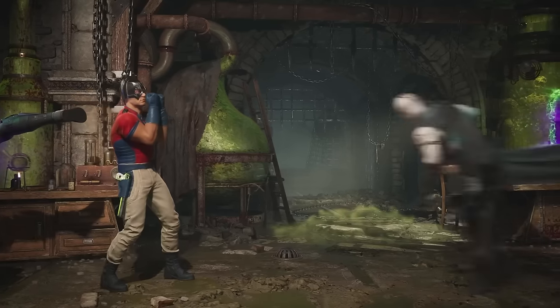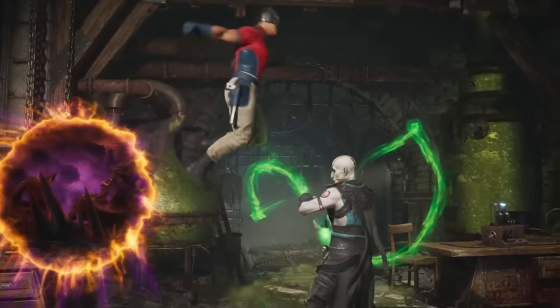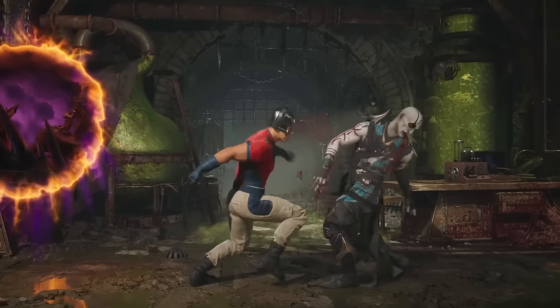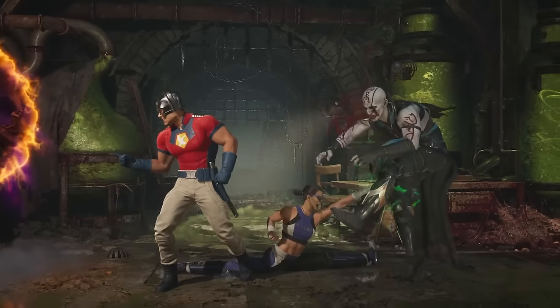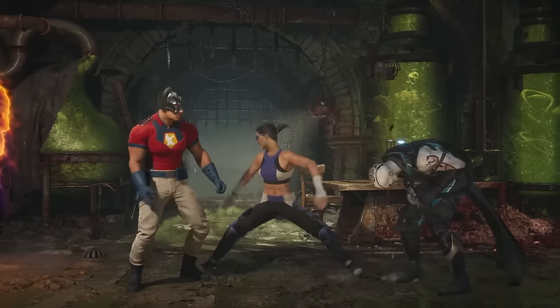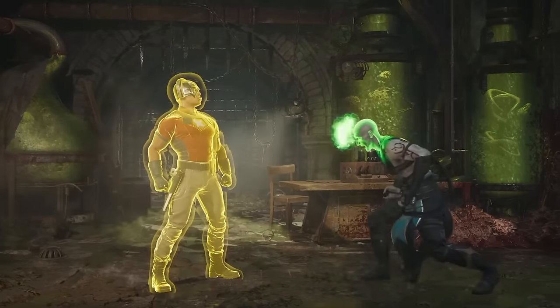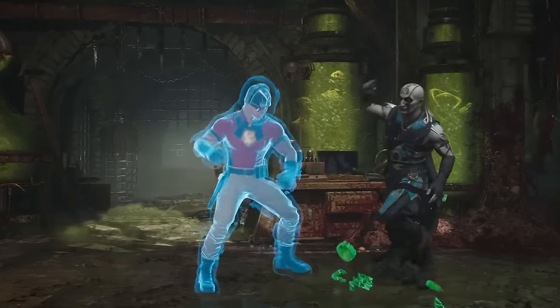What we see afterwards is another cameo attack. Peacemaker goes for a jump-in, does a couple of hits, and then calls in a summon attack where Janet Cage performs a simple nut punch. This looks kind of exactly how you'd expect, but it was used on the ground - so does this re-stand if the opponent's juggled? We do not know. It's just used as a basic attack here.